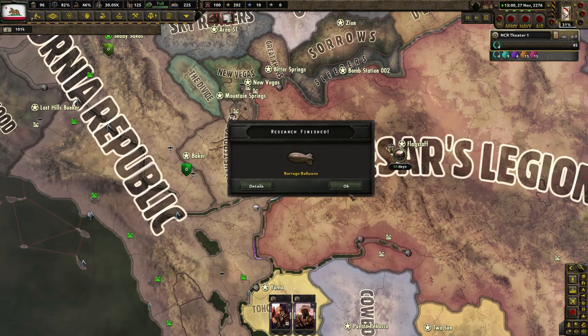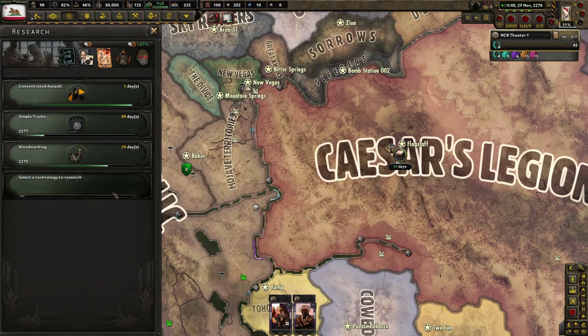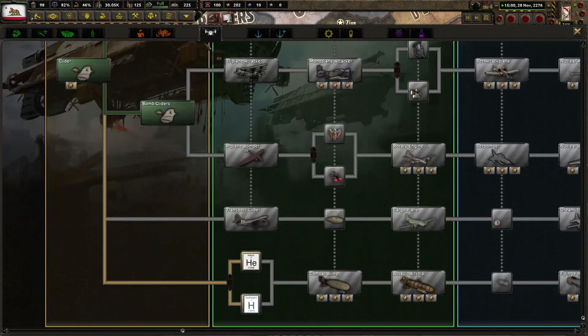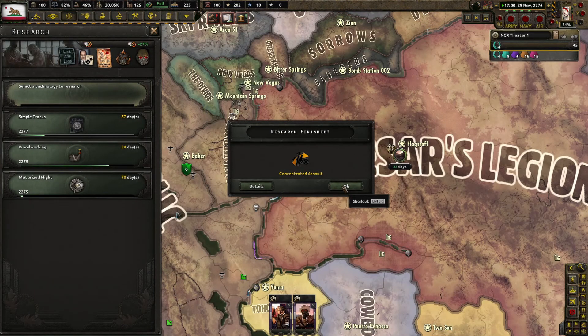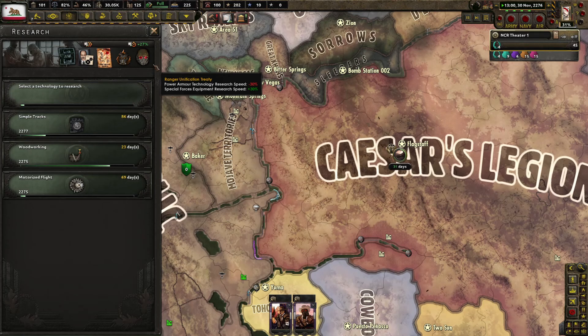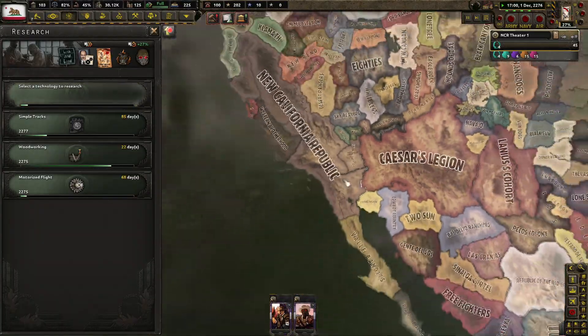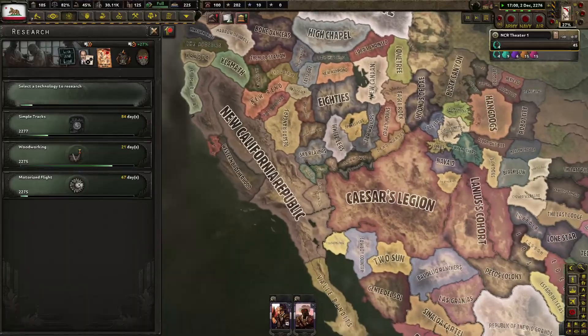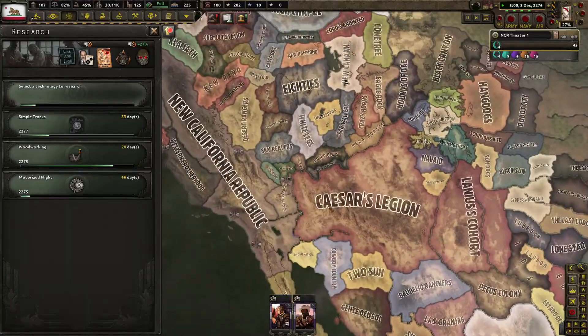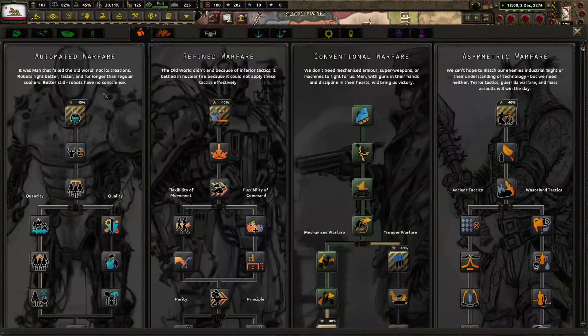All right, there's our bombard, our barrage balloons. I guess we'll go ahead and grab motorized flight as well — concentrated assault. I also might want to start thinking about improving our ships, though the major enemies we're going to be fighting don't look like they're going to be naval powers. So I'm not sure how important that's going to be.